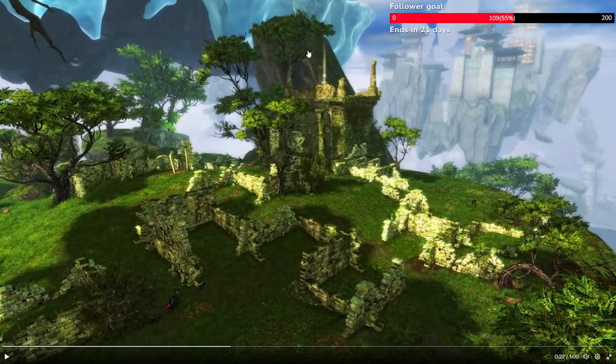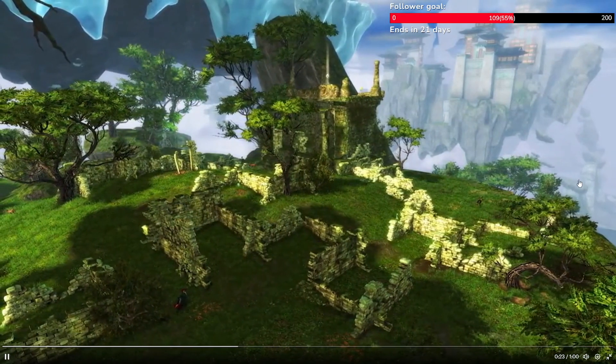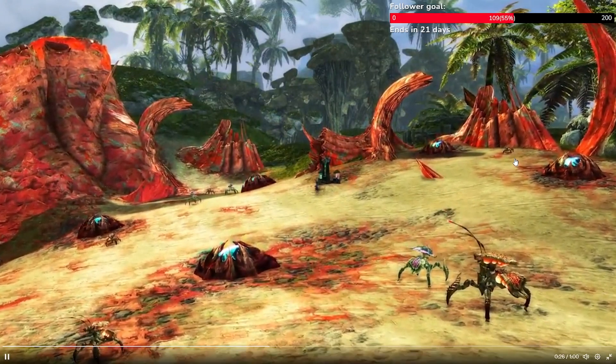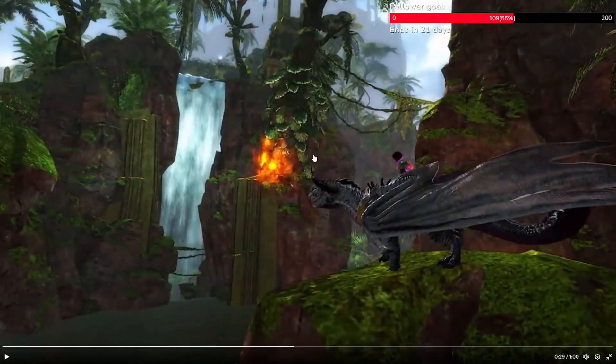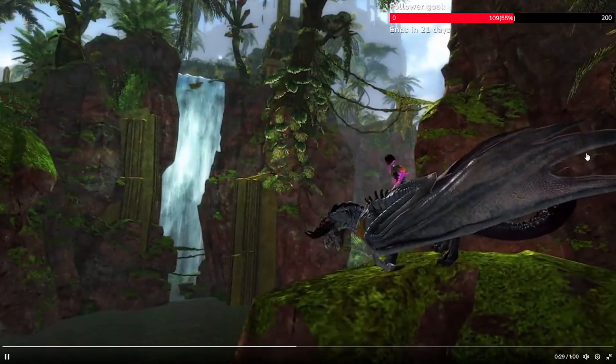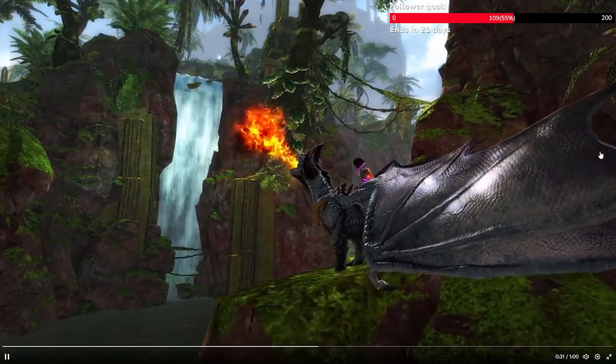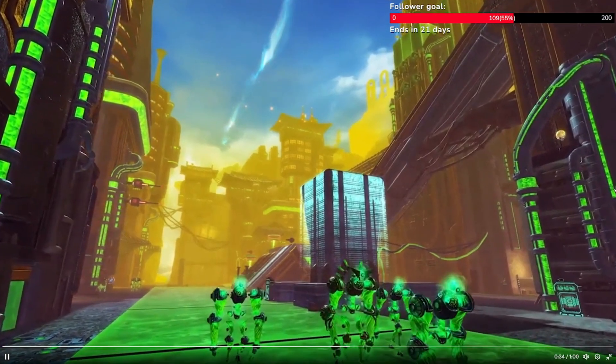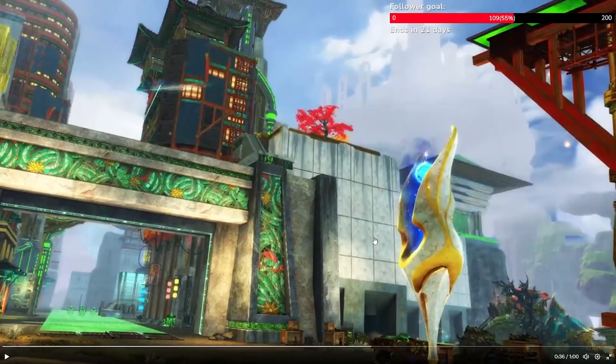We have a mastery point there. These are Heart of Thorns enemies — Heart of Thorns assets. Again, Heart of Thorns assets. Clearly End of Dragons, right? Kaineng City. This again seems like a new asset, but the rest of it is End of Dragons.